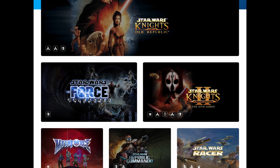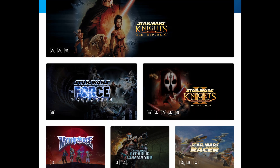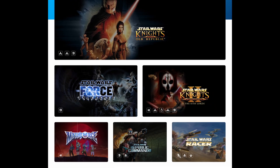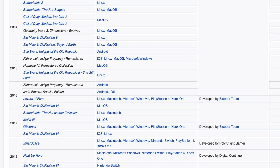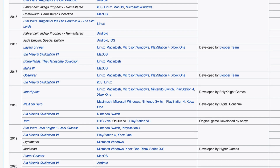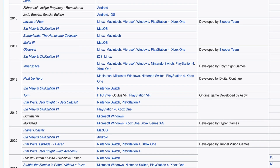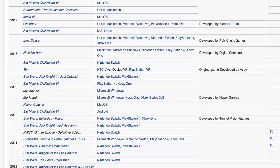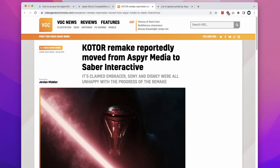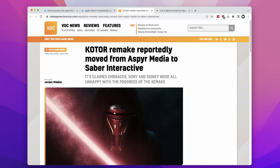You might have heard of this company called Aspyr. They are one of the main porting houses which port games to platforms like macOS, Nintendo Switch, and Linux. They're responsible for multiple high-end macOS ports like Civilization VI, Star Wars Jedi Knight II, and Star Wars Knights of the Old Republic I and II. They've also been in the news lately because their remake of Knights of the Old Republic I has now been taken out of their hands.